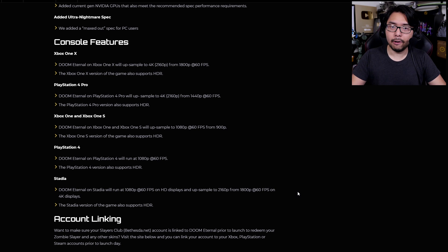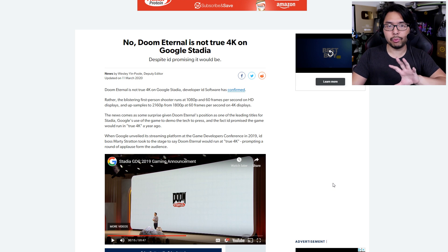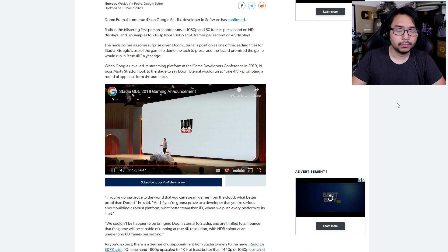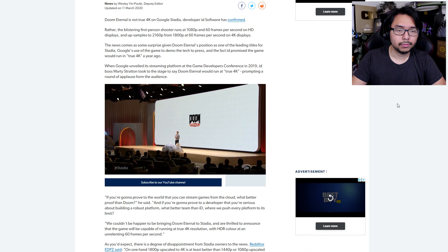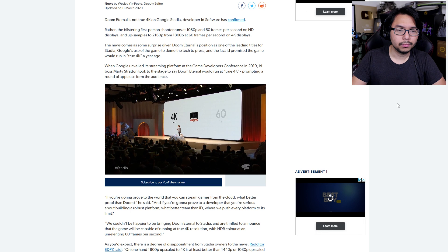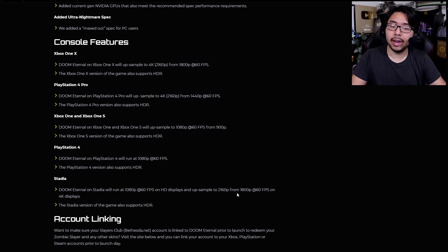It's also another case of Stadia false advertising, given that during a press conference from months ago, it was advertised that Doom Eternal would in fact run at true 4K 60fps. You can actually see that in the video embedded by the Eurogamer article — this is Stadia's GDC 2019 presentation, where the presenter says: 'bringing Doom Eternal to Stadia and are thrilled to announce that the game will be capable of running at true 4K resolution with HDR color at an unrelenting 60 frames per second.' Clear as day. True 4K is what was touted, and yet now we're seeing it's actually not true 4K, but rather 1800p scaled up.